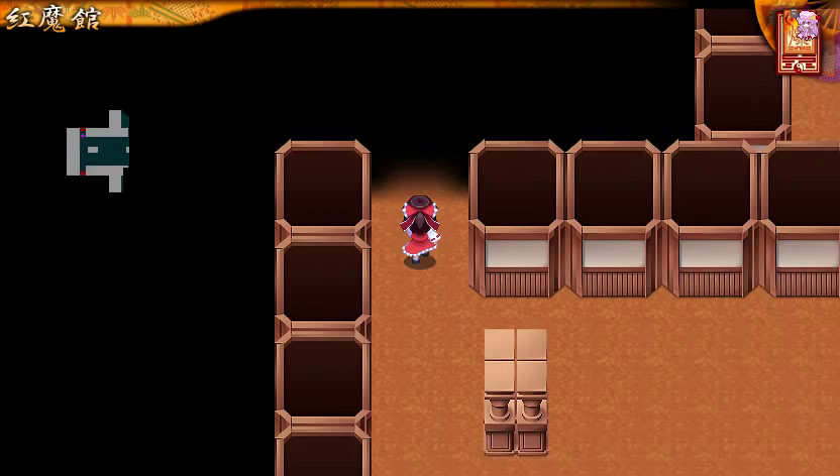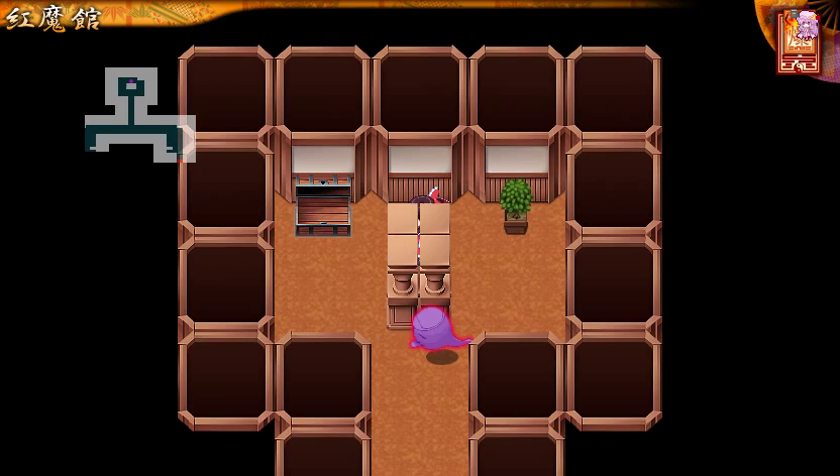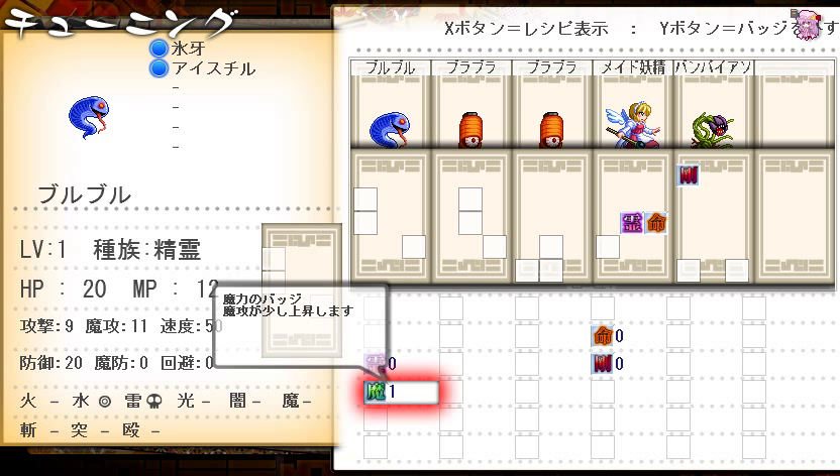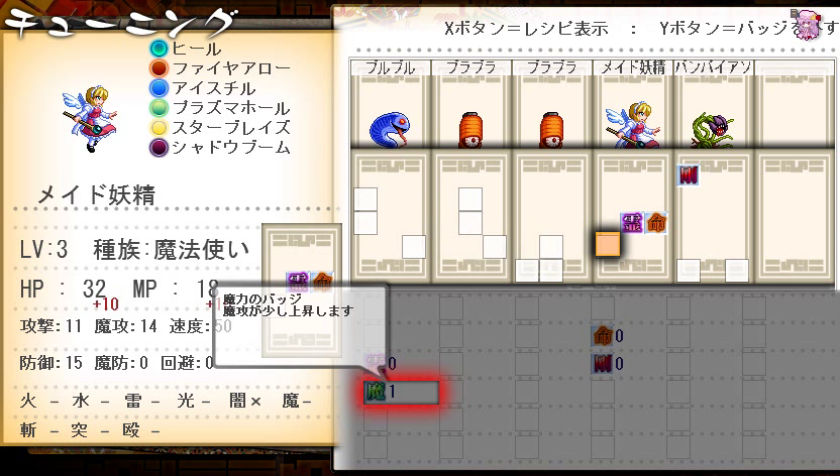There's an enemy over here, and there's one here too, but there's also a badge. A magic badge was obtained. So what this badge does is it increases your magic attack a little bit. Let's put that on the fairy maid — plus 10 magic attack.